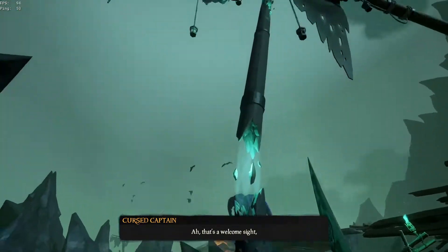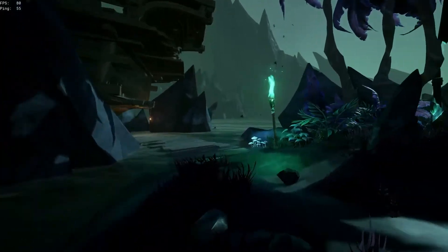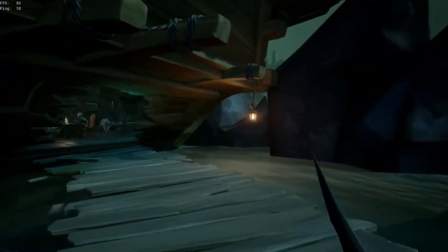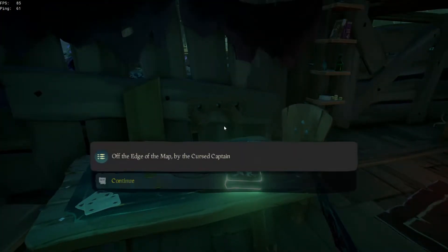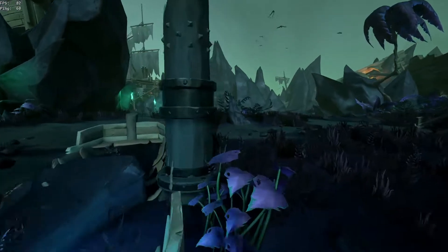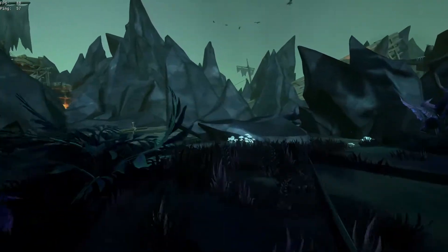Now, to find the second journal, head back towards the tavern. But instead of going into the tavern, follow the path on the left to go into the bottom of the main shipwreck. There you'll see some skeletons playing chess. To the left of them, you'll find another one of the cursed captain's journals. Try to remember these locations as you'll be revisiting them soon.